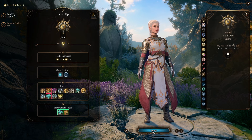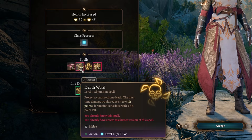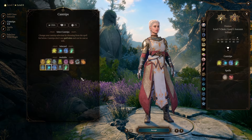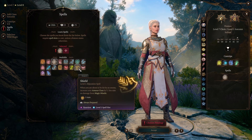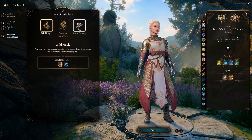Just level Cleric until you hit level seven. The reason we want to hit level seven is for Death Ward. Then once you hit level eight, we are going to make the move over to Sorcerer. Pick your favorite cantrips, and for spells I would go with Chromatic Orb and Shield. Chromatic Orb is a really well-rounded spell, and Shield is super handy to avoid getting hit.